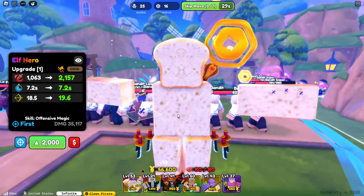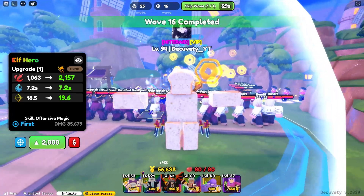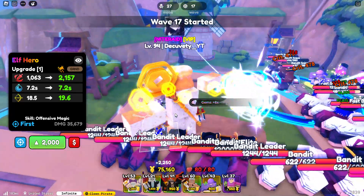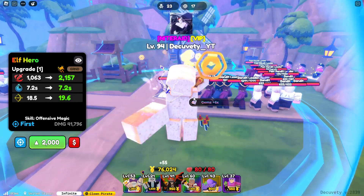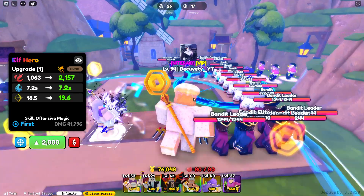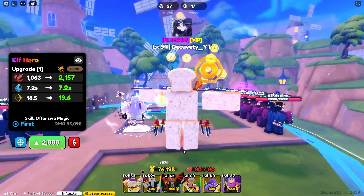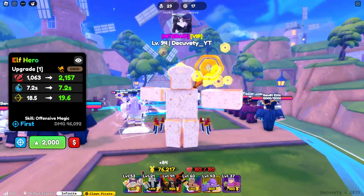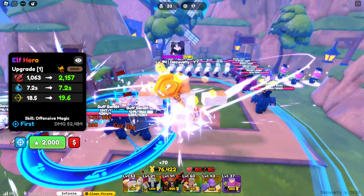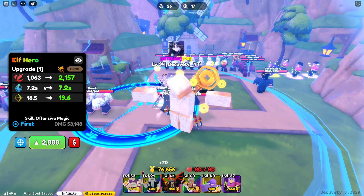I did not try on any of these stats. I think Free Run has all A stats — like A plus, A, A minus, something like that. I don't know, but I did not try on stats on any of these units.